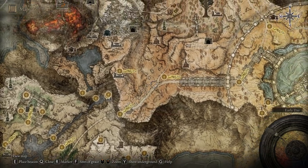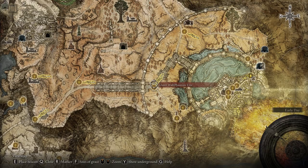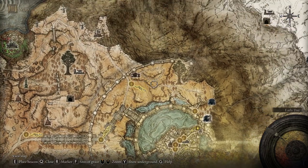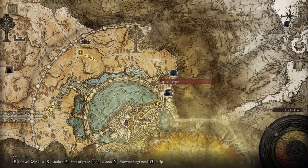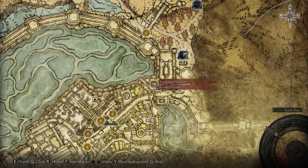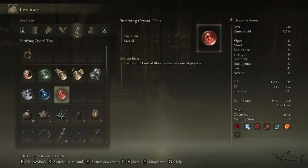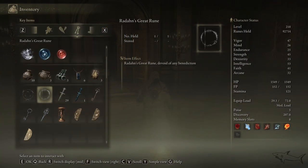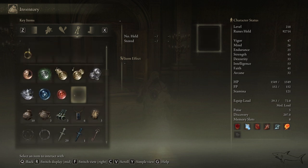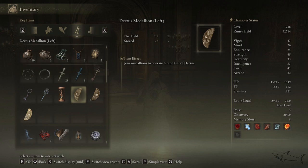If you use the medallion, it will be very easy to hit the Altus Highway Junction, then go to the Outer Wall Phantom Tree, then to the battlegrounds where you have to fight a knight. You'll get to the East Capital Rampart — we want to start from this location to get that armor. The items required to enter the capital are two great runes and the Dectus Medallion left and right.